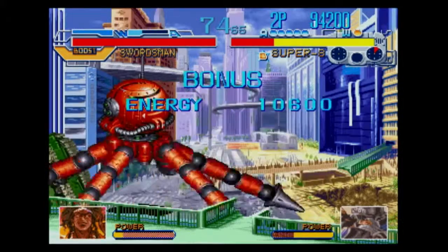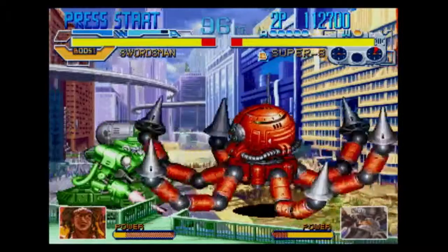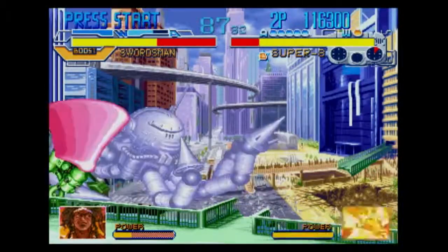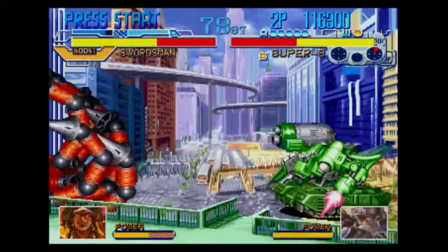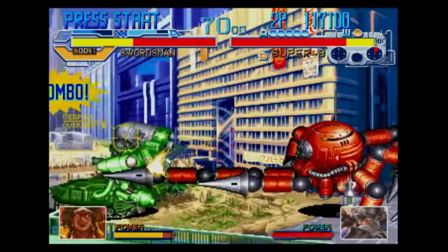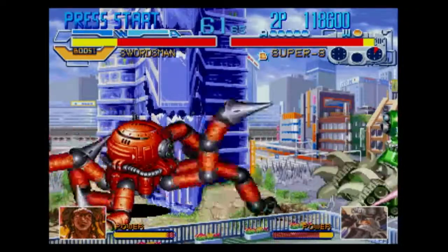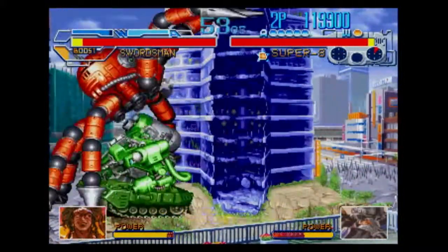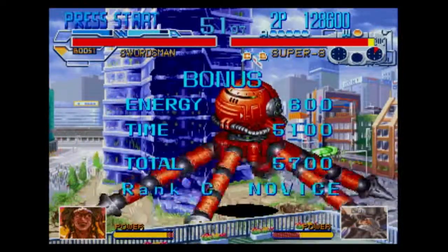That was a throw — you just walk toward the opponent when really close and press a direction plus one of the attack buttons. Standard Street Fighter II style throws. The get-off-me move isn't very damaging, but it's fast and invincible so you can use it to back off your opponent if they're really getting in your face. If you hit the boost and the attack button, you'll do a running attack immediately — that's a useful technique.